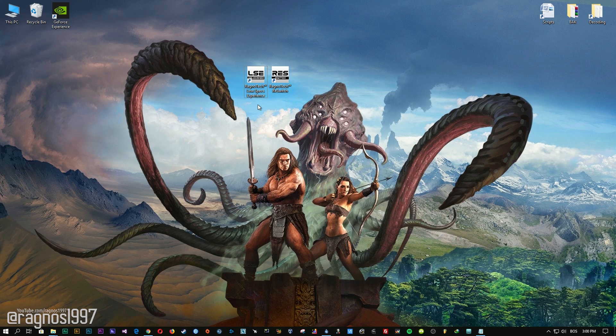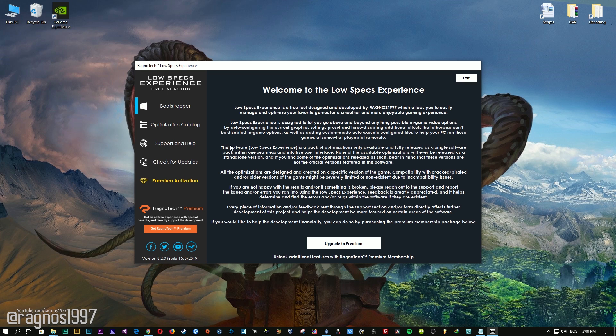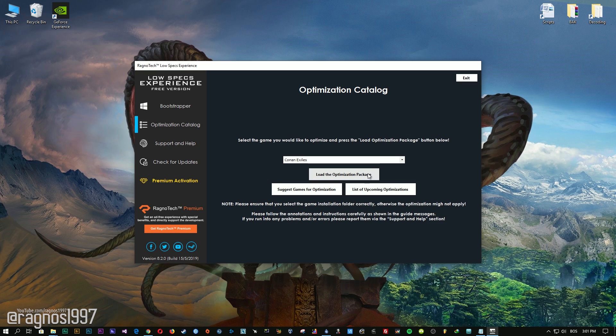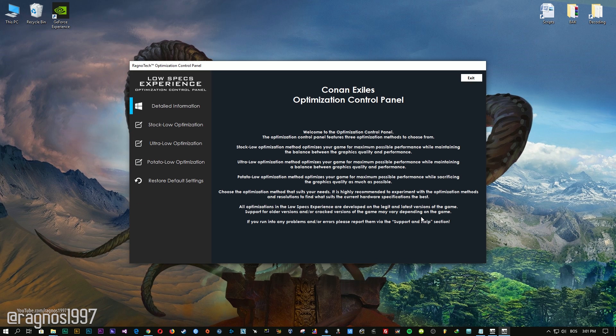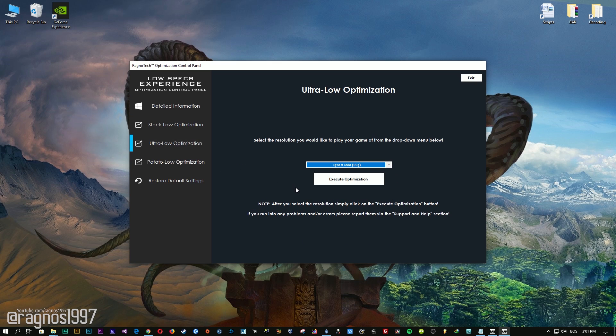After you download it, simply install it and you will get these shortcuts on your Desktop. Start it and then go to the optimization catalog section. From this drop-down menu select Conan Exiles and then press load the optimization package. Now select the destination folder where your game has been installed, then press OK and this window will pop up. When the optimization control panel loads, simply select the method of optimization and resolution you would like to run your game on. After you did that, simply press the execute optimization button and then start your game.